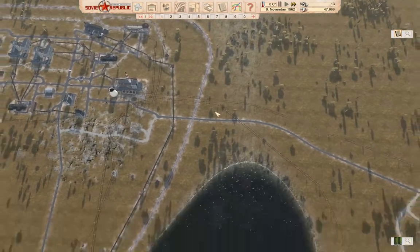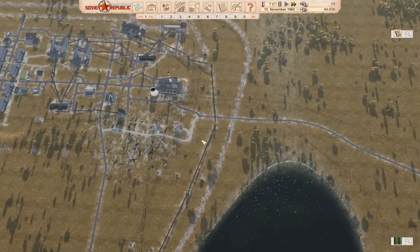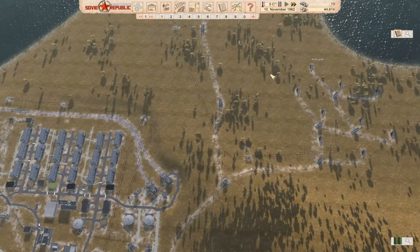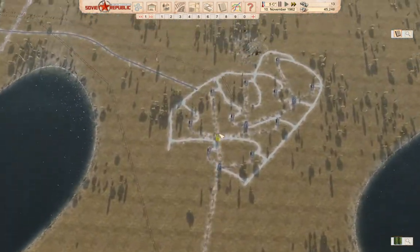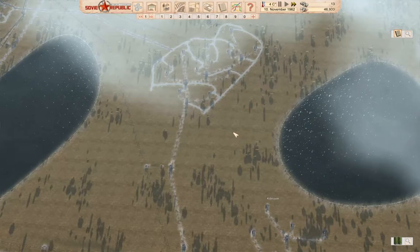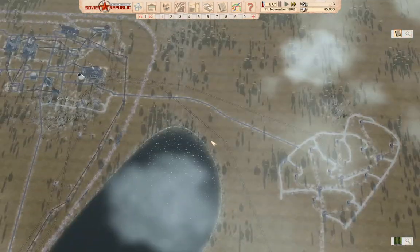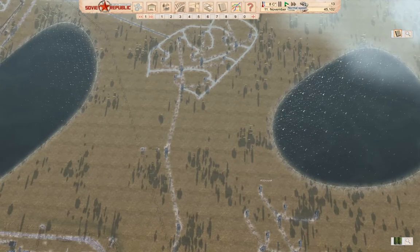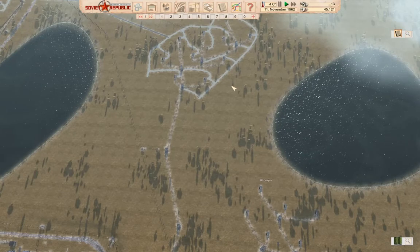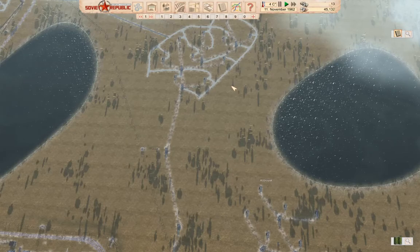We've got food distribution working, roads to the oil field, coal exports running — generally all around things are working. We don't have roads to this other oil field yet — I'll do that at some point. If I put a fire station over here, I think we can cover everything. Hopefully I'll remember that for next time. That's the end of this part — more to do on the republic. I'll be back next week with more. Stay healthy, don't let the ongoing apocalypse get you down too much, and see you next time.